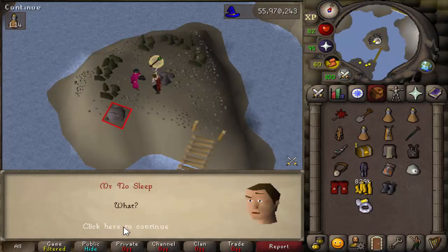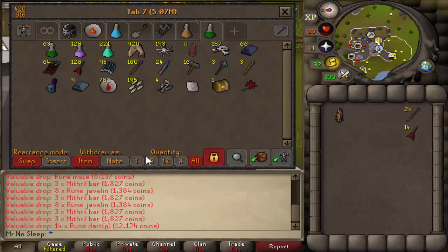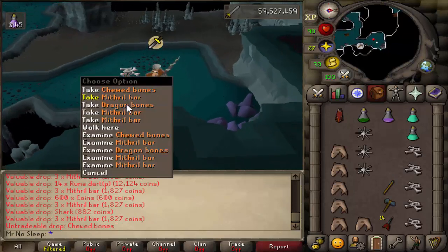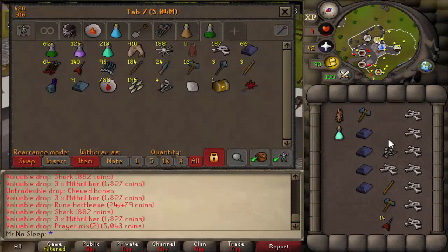Not that many people talk about this in relation to the mithril dragon, but it does drop the draconic visage, which is 1 in 10,000 — current price 2.4 million. Obviously good to see on the ground, but not the most expensive these days, so we'll stick to hoping for the dragon full helm.